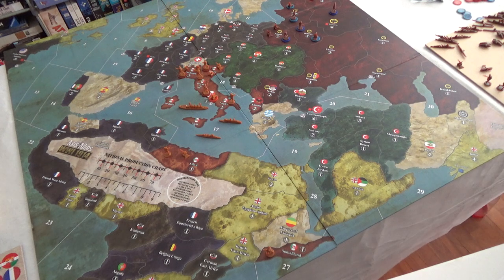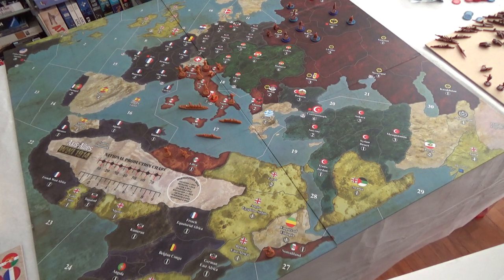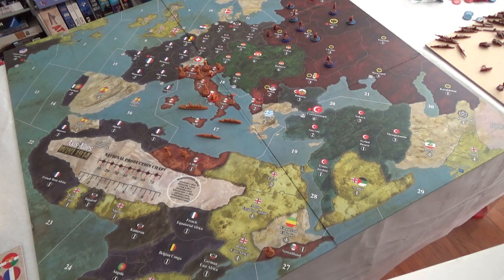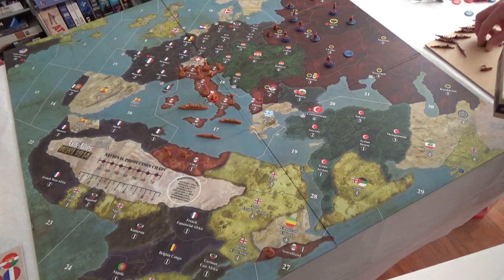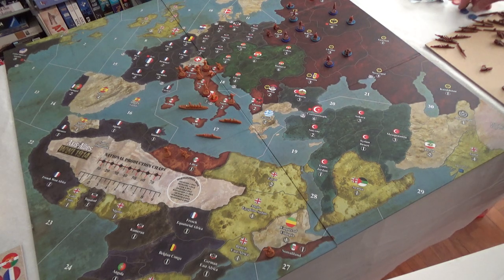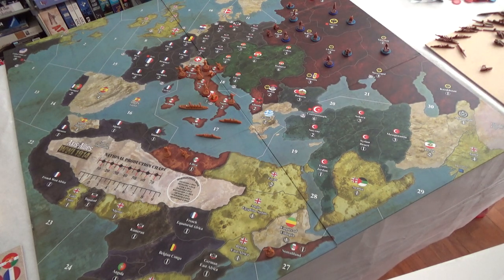Moscow gets six infantry and two artillery — using the light blue chip again. I love that strategic look to things. Ukraine gets six infantry and two artillery as well. I'm starting to run low on pieces — I'd love to 3D print some extras. Tartarstan gets three infantry and one artillery.